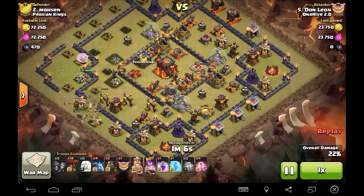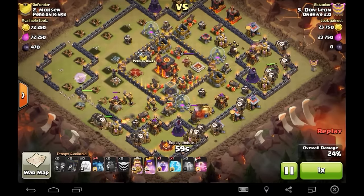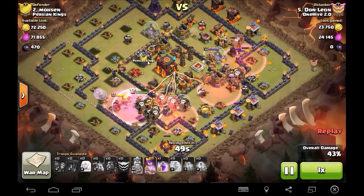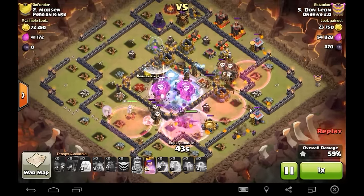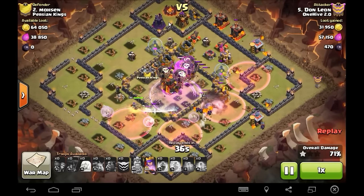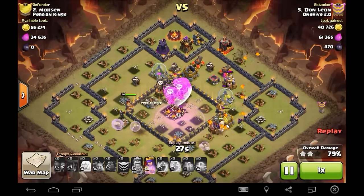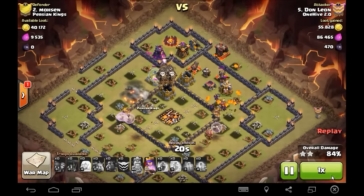He drops his king and a couple more wall breakers, just gonna let his king in and take out another little section of the base. All he's got left is these two air defenses, two hounds, and 16 loons - brings four haste, a rage, and a freeze. Horseshoe of hastes, boom - rage and freeze in the core, taking out all of this at the same time. You can tell it's a three-star. Dawn, you killed it - great job man. His queen is still full health, king still in there beating on storages. Just killed it fast.